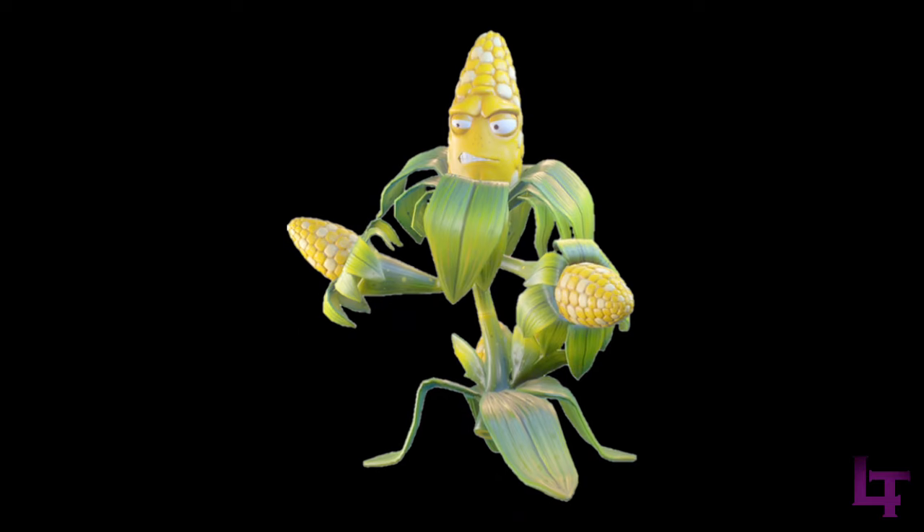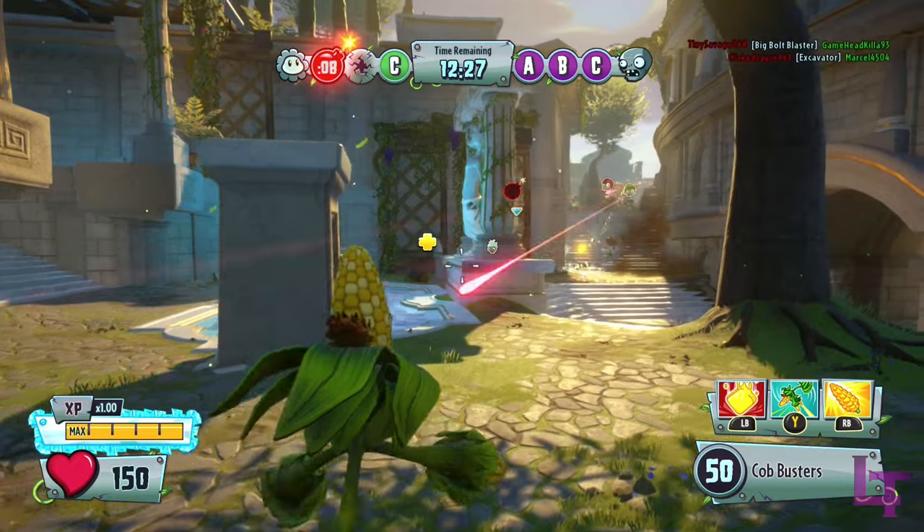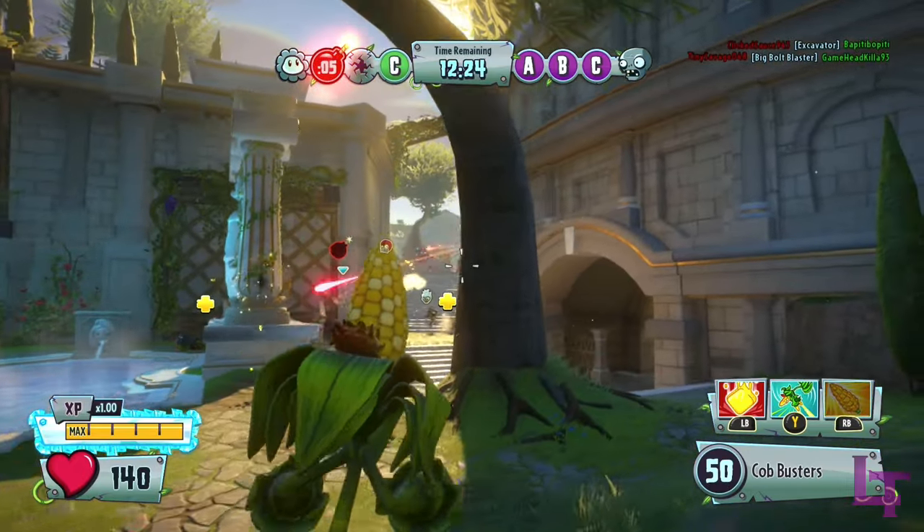In 2nd place, we have the Colonel Korn. Whilst slightly harder to get into than P-Shooter, Korn makes up for his mildly higher skill ceiling with how much sheer damage he can deal.